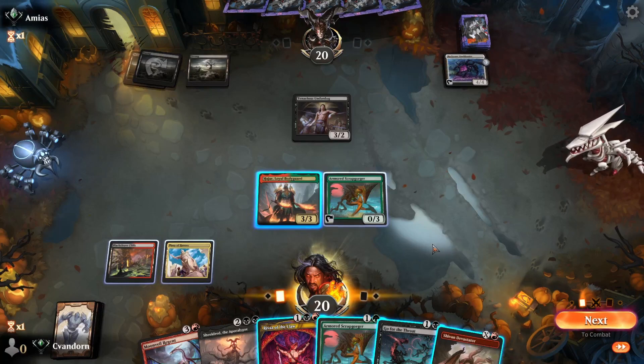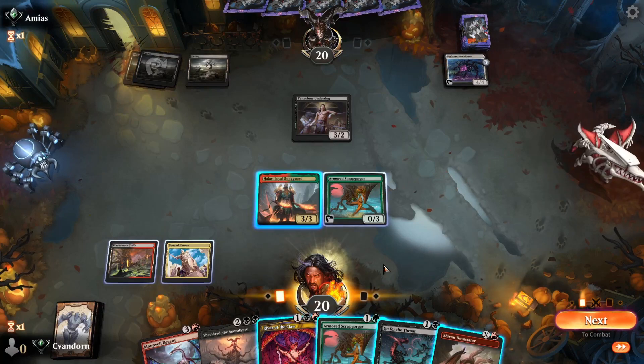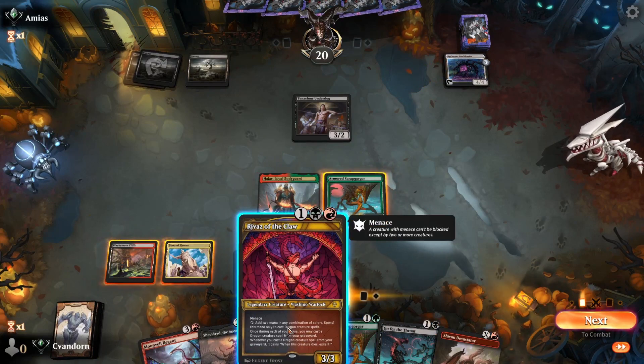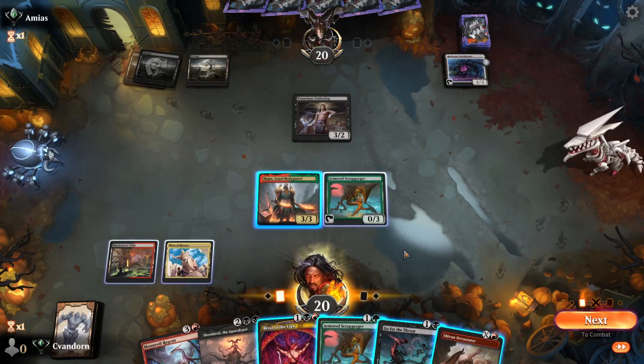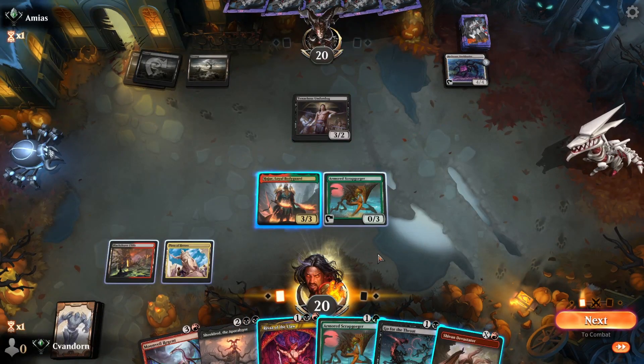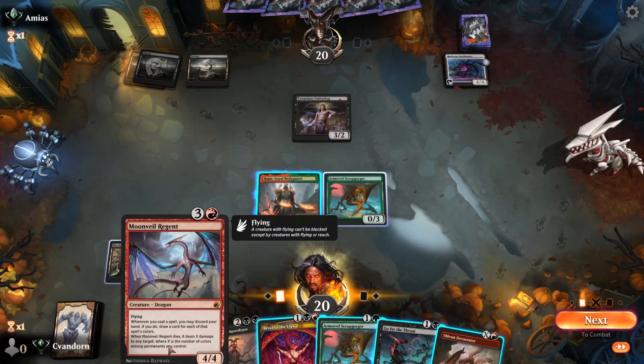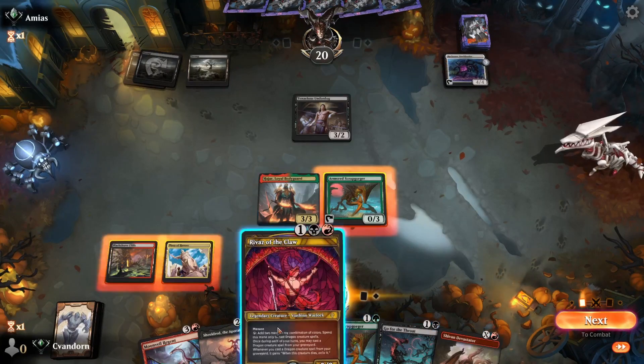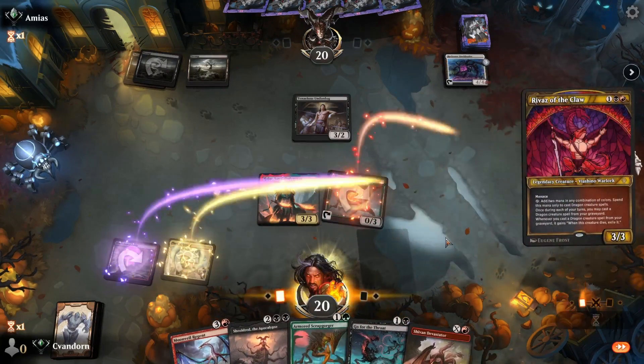Man, this is a little unfortunate — no lands here. We can play Rivaz, and that would give us two extra mana next turn, but we can only use it for dragons. So we'd be able to play something like the Moonveil Regent. Yeah, I think we're going to do that.